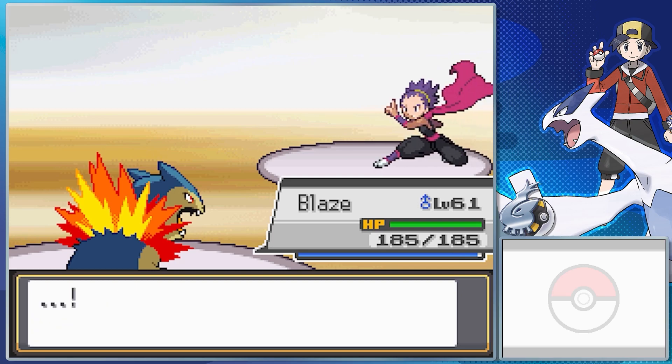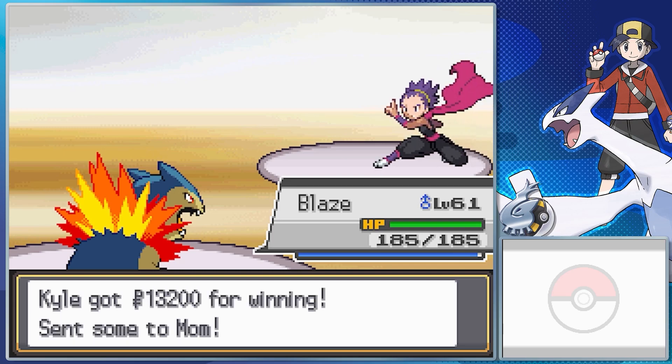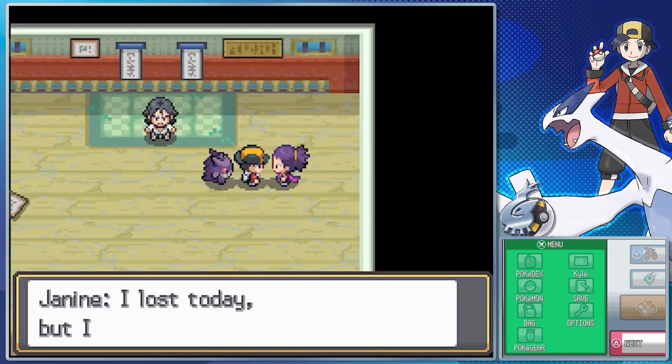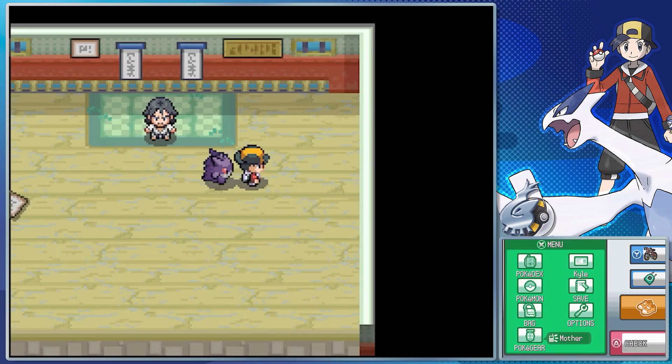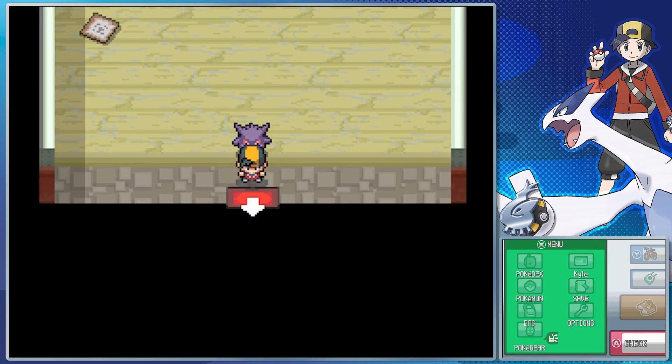Janine's remaining team — Weezing with Levitate, Thunderbolt, Sludge Bomb, Toxic, and Explosion; Venomoth with Tinted Lens, Psychic, Bug Buzz, Sleep Powder, and Double Team; and Ariados with Insomnia, Bounce, Toxic, Swagger, and Nightshade. Not a lot to write home about besides those new Pokemon.